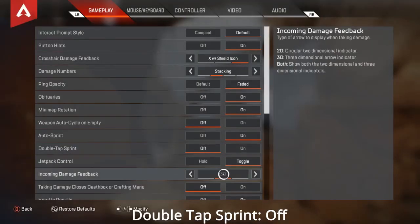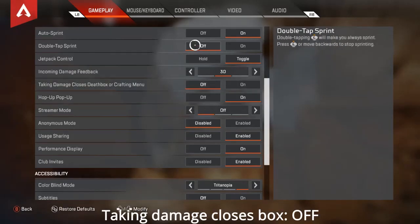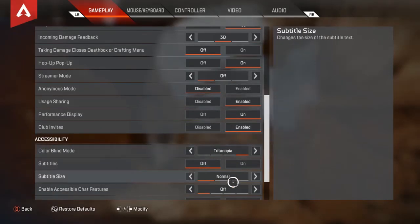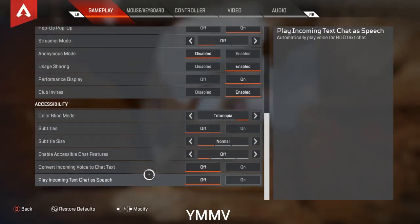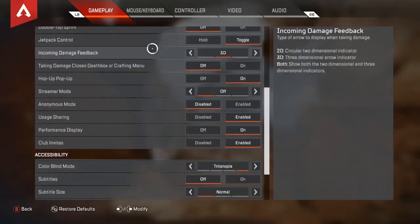Double tap sprint: you just want that off. If taking damage closes death box or crafting menu, you really want that off — otherwise you're not going to be able to armor swap when people are shooting. I like colorblind mode to change my reticle color so it's yellow; I'm on Tritanopia. Your mileage may vary.